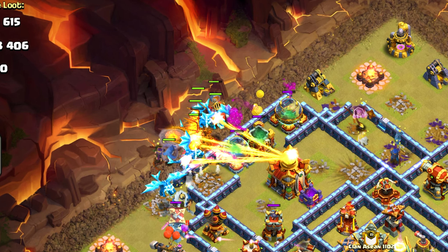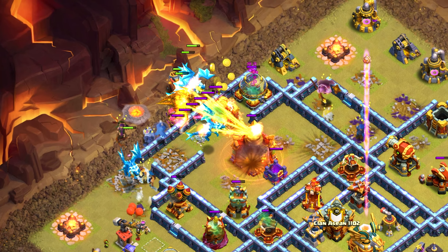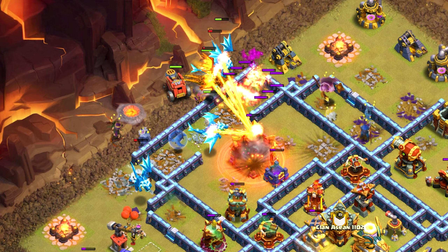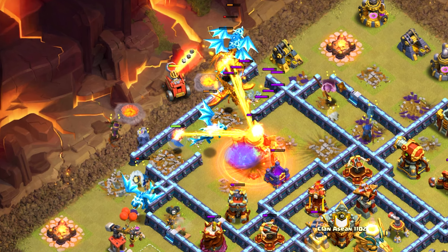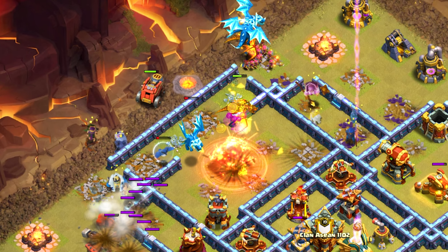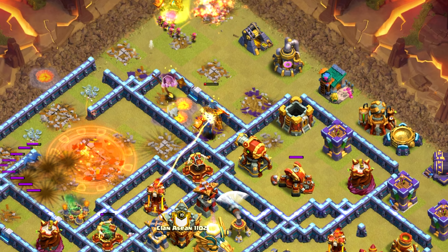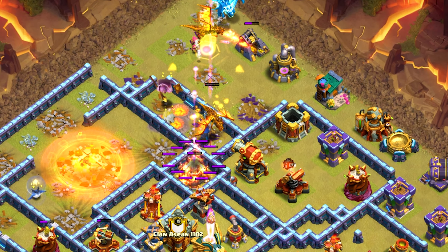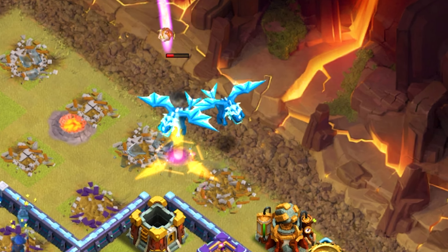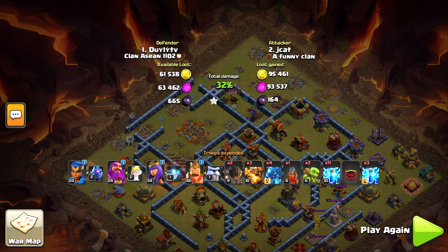Shockingly the fleener is not getting targeted by the town hall - she must have dropped it right at the edge of its space, there are too many targets. The fleener is going to take out the town hall for sure. An e-dragon on the bottom side goes down, half the dragons are going around the outside. You want your troops going to the center of the base, and having three of them go on the outside is not going to do well. This is absolutely a Janet classic: 33%, one star.